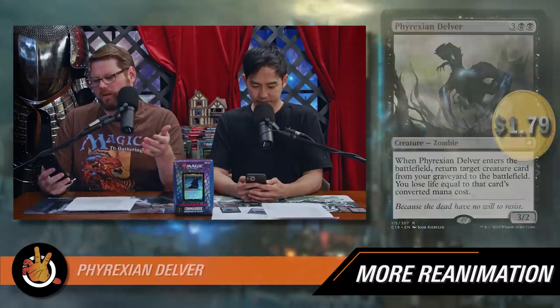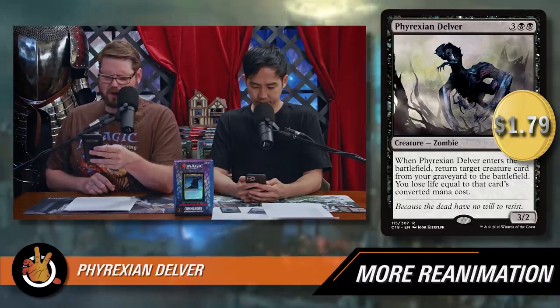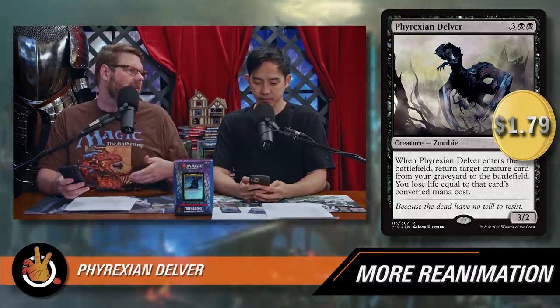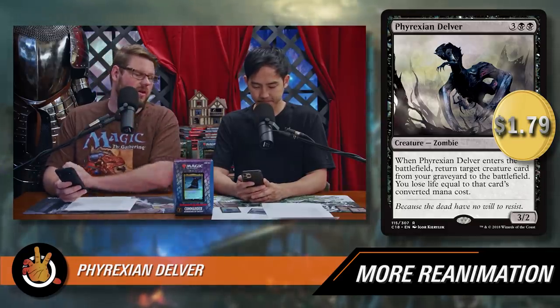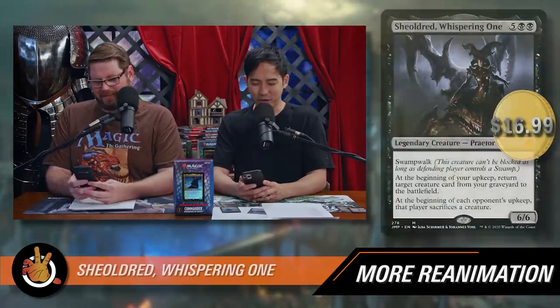Phyrexian Delver — three black black for a 3/2 zombie. When it enters the battlefield, return target creature card from your graveyard to the battlefield — you lose life equal to that creature's converted mana cost. Just another creature that brings another creature back. We're putting so much stuff into our graveyard we definitely want to bring more back. Creatures that can bring back more creatures are great because they synergize with everything else going on, and if you reanimate Phyrexian Delver itself from Sephiroth, you get a two-for-one there as well. Just don't kill yourself with the ability.